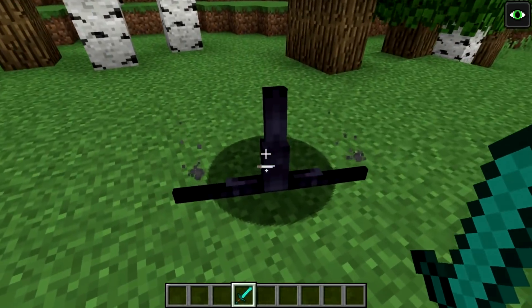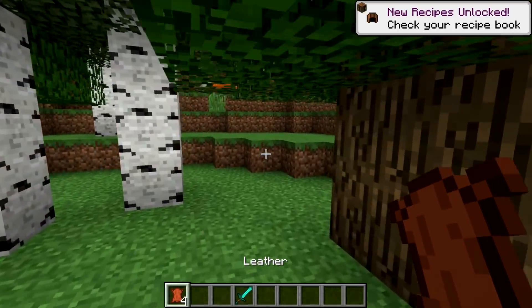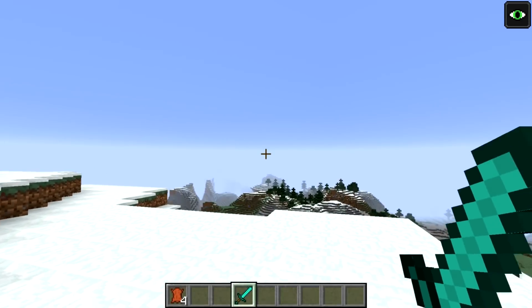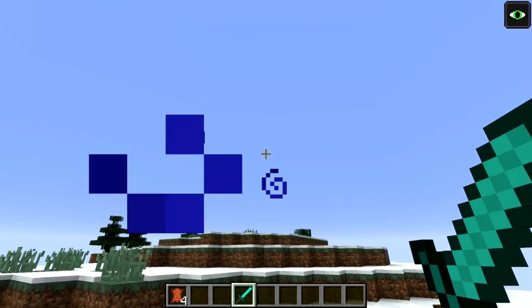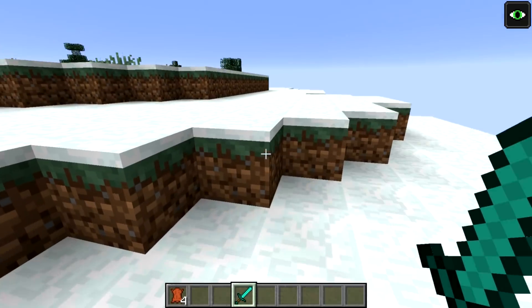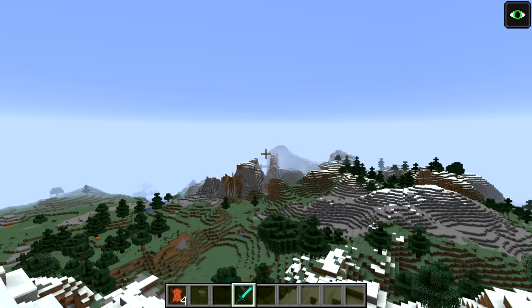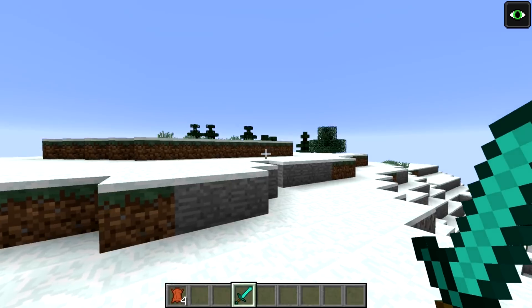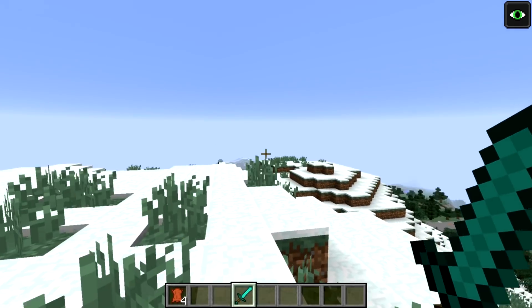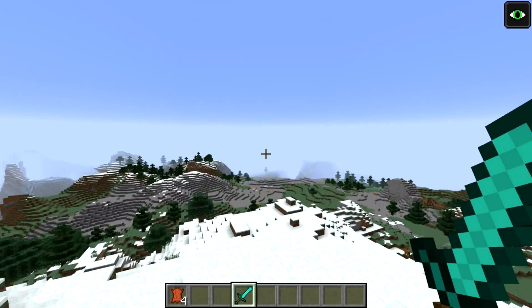The phantom mob only spawns in high locations, though I've yet to see one spawn naturally. I'm curious about their spawning conditions - whether they spawn on the block or in the air. You'll probably only see them in the higher portions of the world: on tops of mountains, savannah plateaus, or mesa plateaus. Make sure to sleep, because if you don't, they might come to get you.